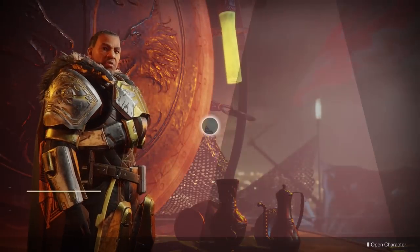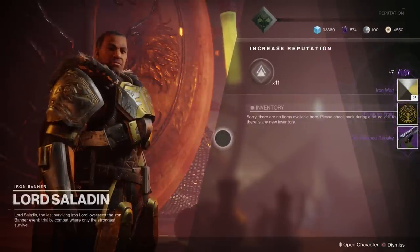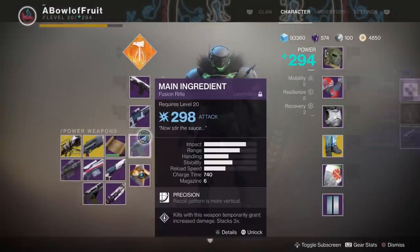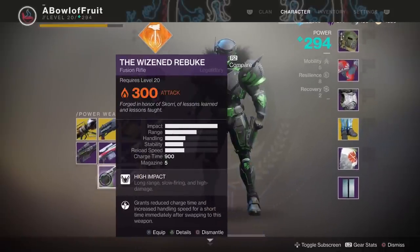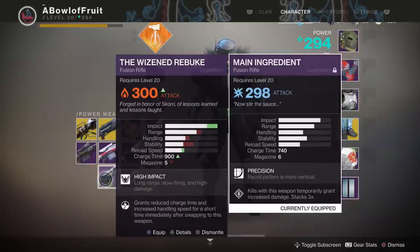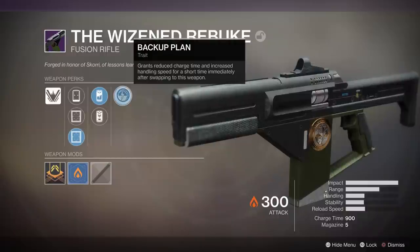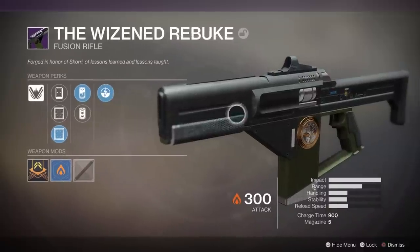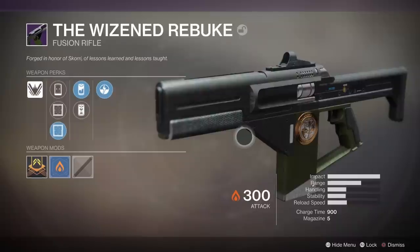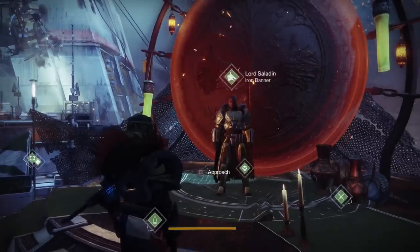Let's get a package — enough of that nonsense. Let's see what we get. Saladin, give me something good. Power weapon — Wizard's Rebuke. Let's compare that with this thing. Oh my god, look at that impact. Backup Plan — kind of sounds like Plan C. It grants reduced charge time and increased handling speed for a short time immediately after swapping to this weapon. It's got max impact, pretty far range, and apparently it can have pretty fast charge time. This thing looks like a monster. Main Ingredient, move over.